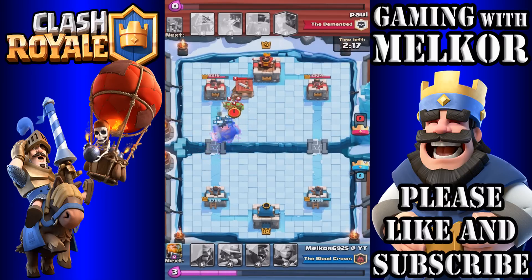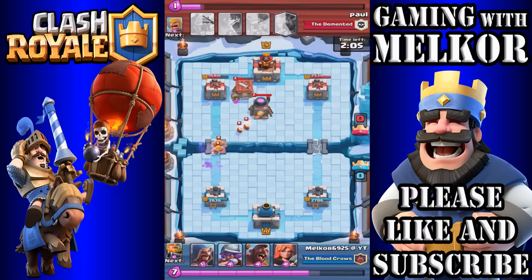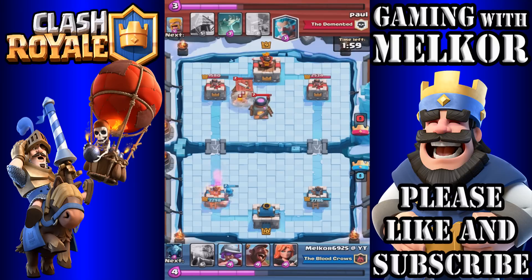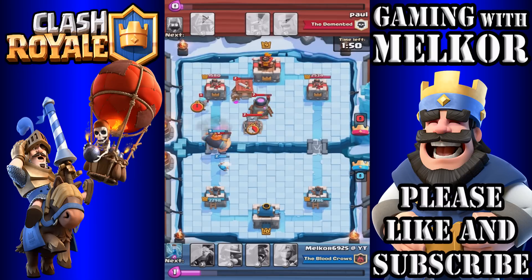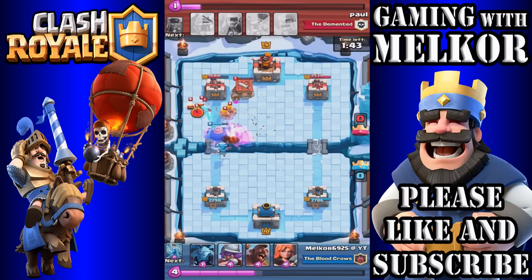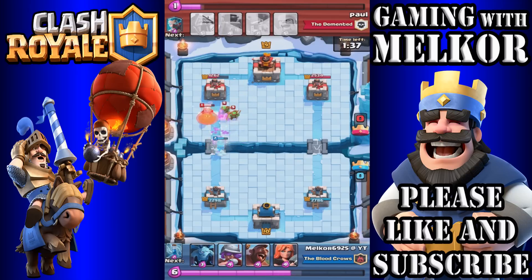I let the Valkyrie take out those Barbarians and then drop my Minions for a bit of support. He does have his Barbarians there, so I drop down my Zap spell — probably a bit of a wasted attack, but I'm still getting used to using the Zap. Our Royal Giant manages to get that tower down to 1,580. We've taken very little damage to our own tower in return. He drops the Fire Spirit spawner, and I drop my Wizard down in the back.